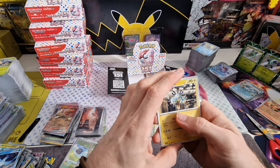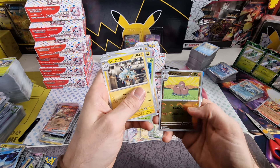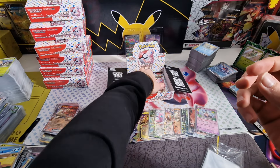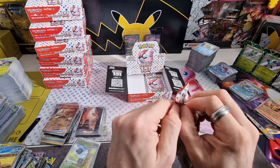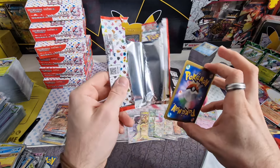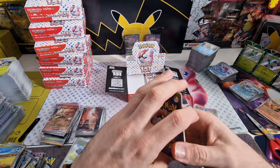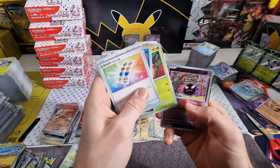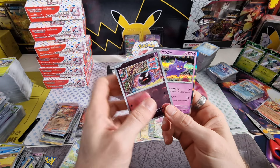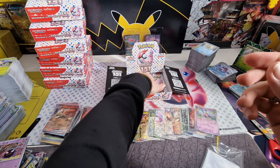The Psyduck illustration rare — that's a nice one. Another Ninetales EX, got this one a couple of times already. The last couple of packs have been harder to open. Now what is going to be the Master Ball in this one? Charmander illustration rare and the Dragonite — so that's all the illustration rares we got out of this box. Three pretty nice ones. Because of the Erika we do get some value out of it. But these SARs — I don't get it. And we get a Mr. Mime Master Ball Hollow, which again I don't think is great, but it is what it is.